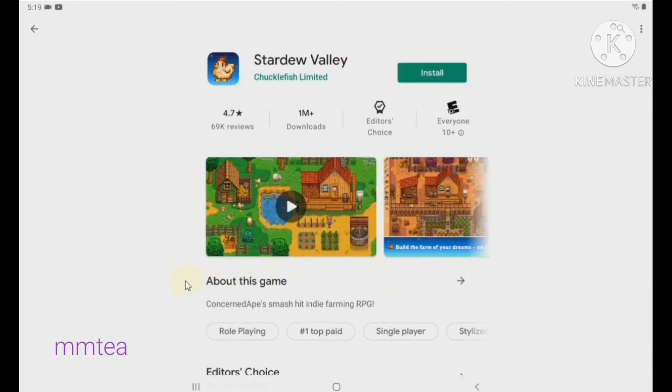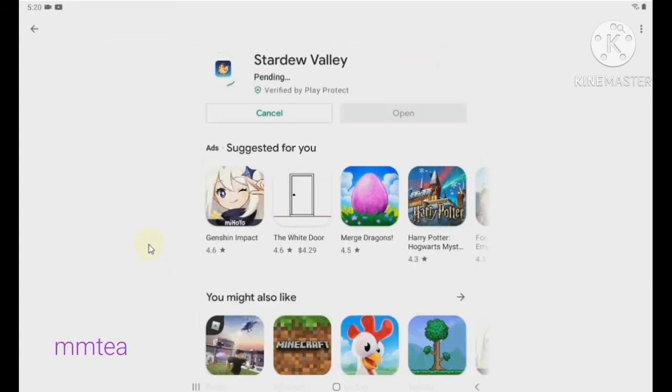You can read the editor's choice — it says it's a cool simple pleasure, you know, living on a farm. Then I just click install and it's verifying, installing at one percent... now 99%... installation finishing soon.